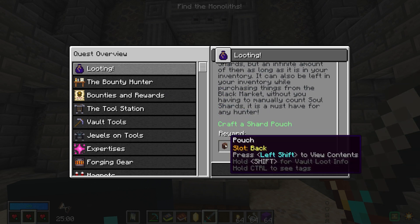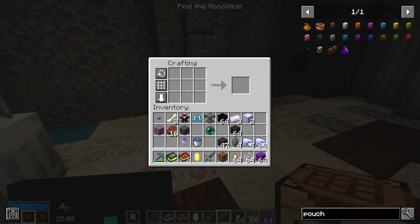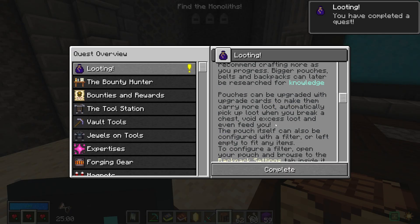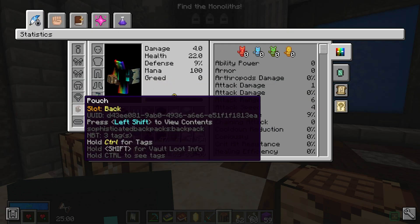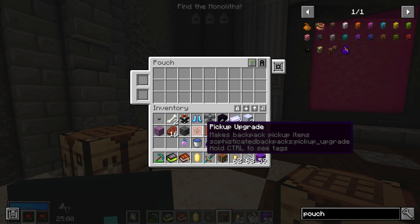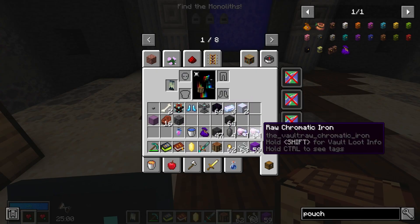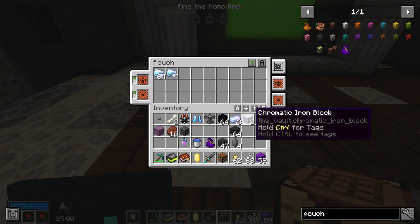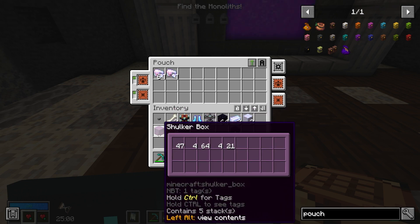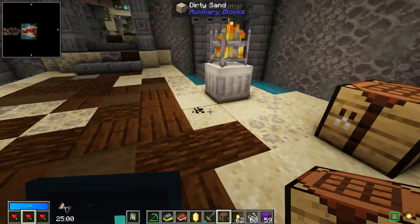The next quest is to make the shard pouch. You can take wood from the vault floor or bring a crafting table to craft it inside. Once you make the shard pouch, you'll get a pouch with a pickup upgrade. Press H to put it on your hip and set a hotkey to open it. With the pickup upgrade, anything you walk over will automatically go into the pouch instead of your inventory, which helps with inventory management.